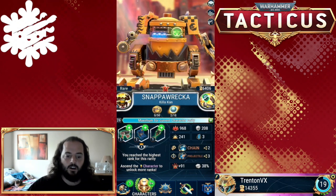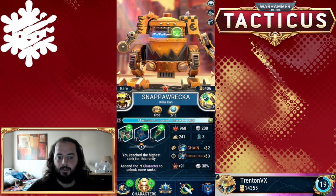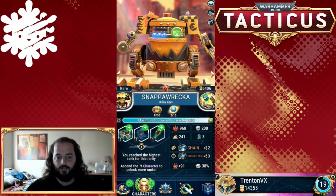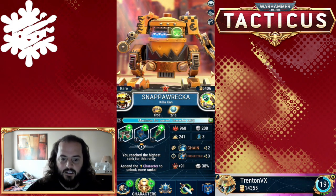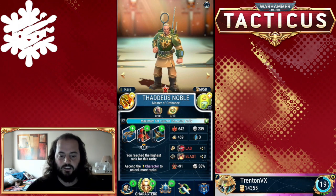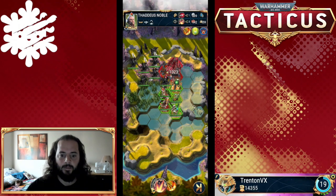Snap-a-Wreck is someone I haven't compared before. The little Dalek guy has 241 damage and a three-hit range, but at range two he gets extra hits - five hits instead - making him very unique. He's got a decent amount of health and armor, arguably comparable to Thaddeus, except he just doesn't have an active that compares. The five-hit active of Thaddeus Noble with infinite range hitting across the board is just phenomenal. Thaddeus actually has a little bit more armor than Snap-a-Wreck, making him a decently tanky unit.